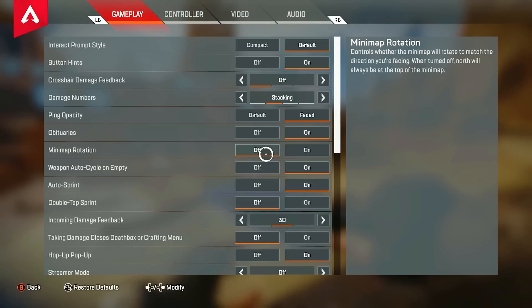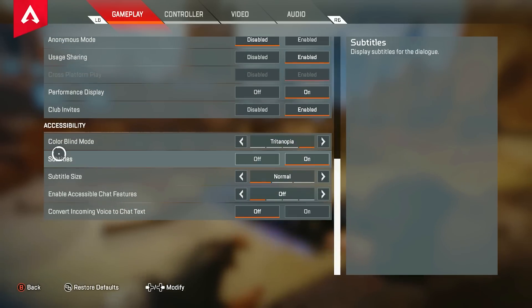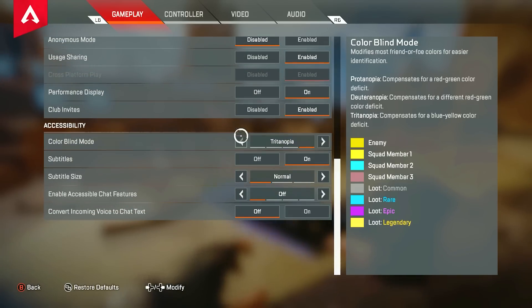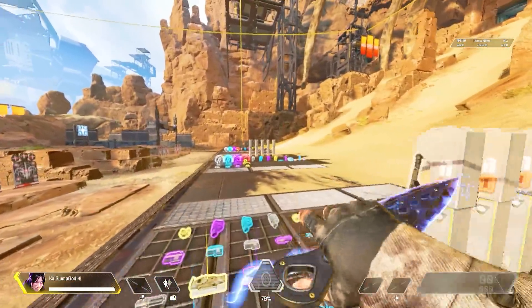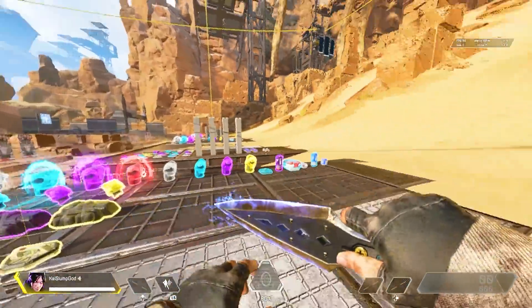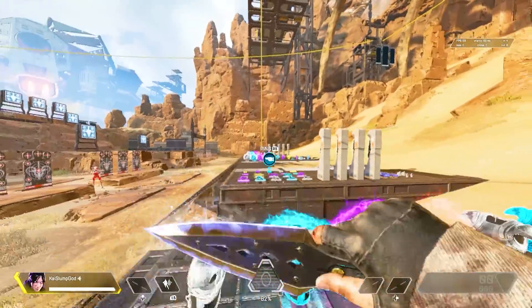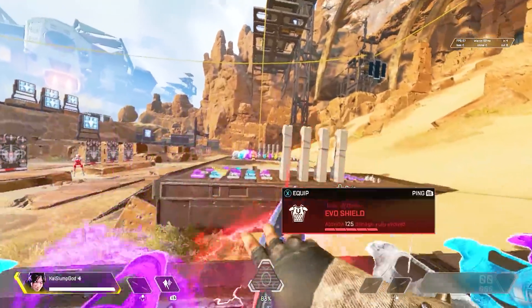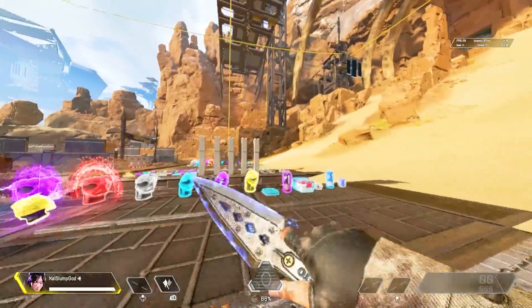So now, you have to go to the settings and then go to gameplay. Once you go to gameplay, scroll all the way down and then go to colorblind mode and put it on Tritanopia or either Protanopia. The reason why you got to put it on one of those two is because it makes your colors look a lot more vibrant and it also makes the contrast a little bit higher and it just looks cleaner and way better than default.